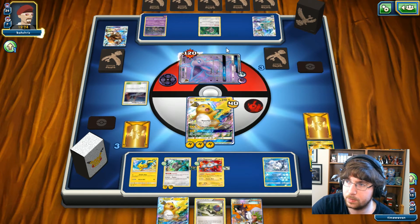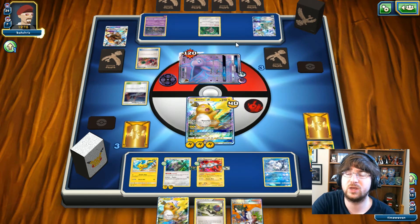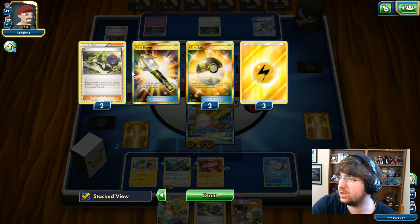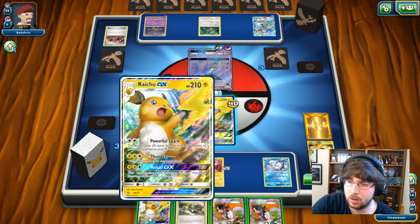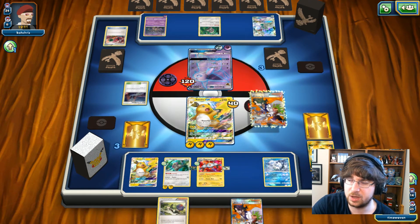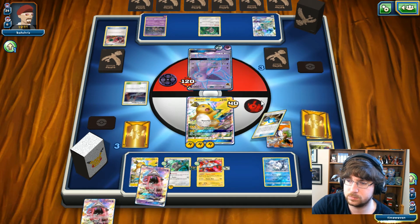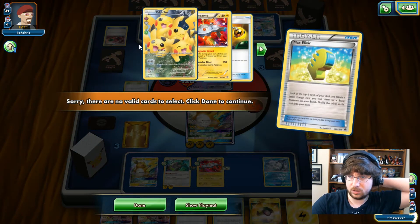I know I'm feeding Garb, but my Oranguru can deal with it. If I can get a Guzma or something, I can take out one of these two. I need to take out Espeon with Oranguru. 20 damage on — Double Kill this over onto the Drampa. We're going to see an Energy Retrieval which will get him two Psychic Energies back. I have not had any of those either. He's just going to pass.